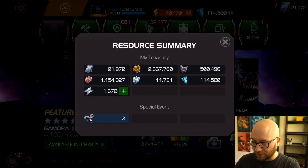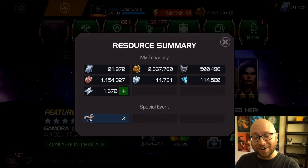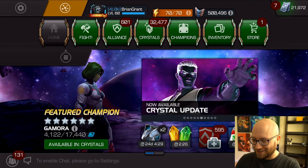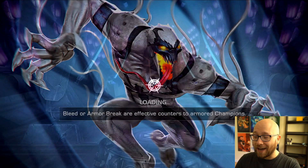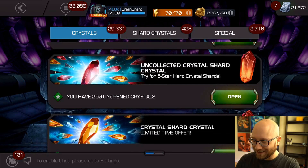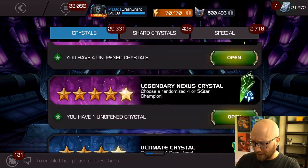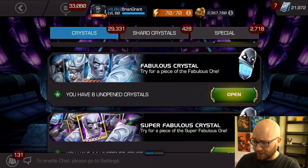My gold is currently at 2.3 million. It's time to hit the arena hard, it's time to hit the incursions hard - that is not okay. Like, if I pulled Silver Surfer out of these crystals I don't know if I'd be able to rank him up. I'm actually really curious to pop open the Deadpool crystals too, because that's going to determine if I want to get these legs or not.